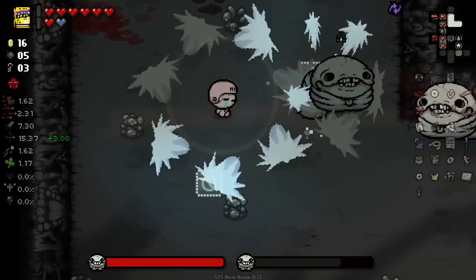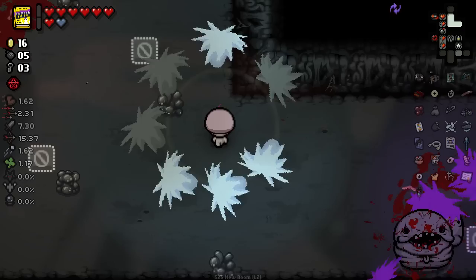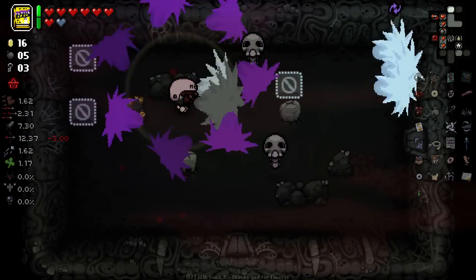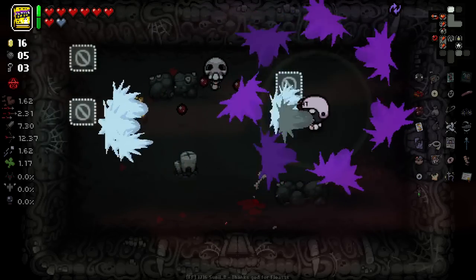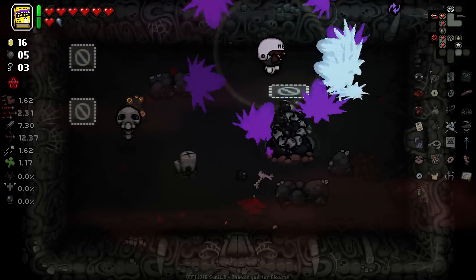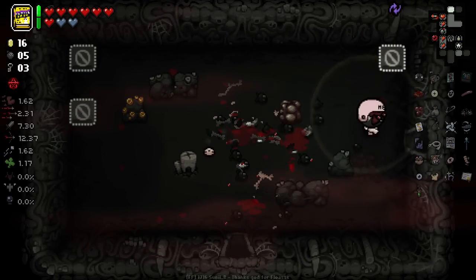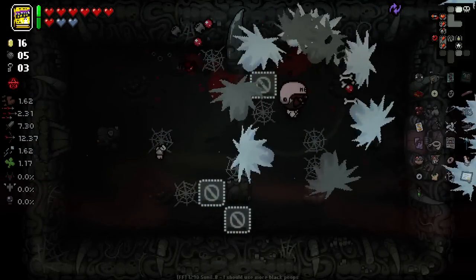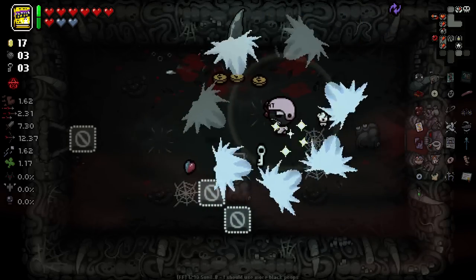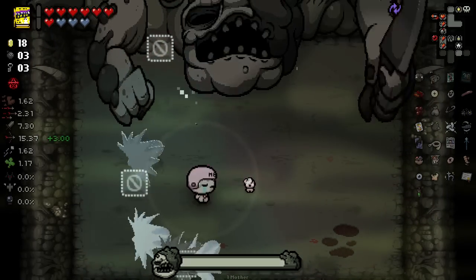We can just use this book to annihilate you both. I love how it keeps placing all these no-pass blocks on the exits and stuff. Oh, what the fuck?! What the hell were you? Where in the crap did you come from? You scared the living crap out of me — that was awesome. We got an extra soul heart for the fight. Let's give Mother a beat down.